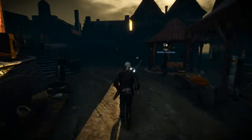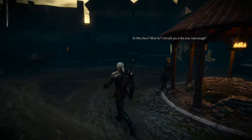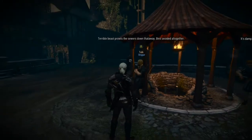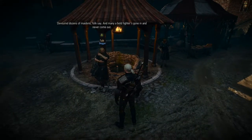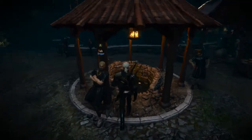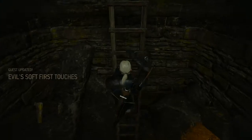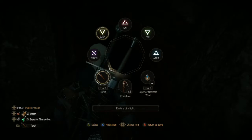Let's go in here and see if we can find a way down into the sewers, or if we have to talk to someone first. Oh look at this — it looks like this is how we get down. It's probably covered up before this mission, but now we can get down there — there's a ladder and everything. Quest updated. Now we just have to search the sewers with our Witcher senses.